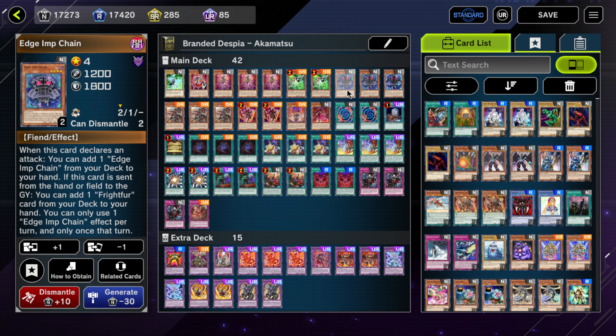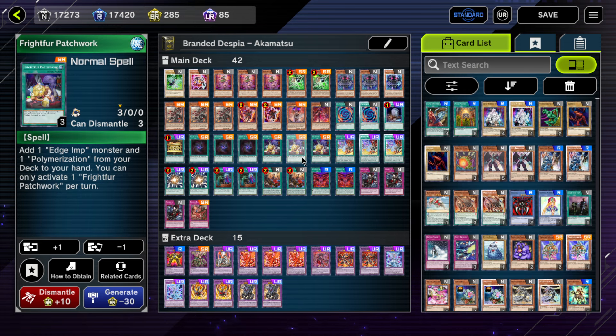I'm playing three Edge Imp Chain. Sometimes you do want to see it in hand, but it can be bricky, so I understand playing only two. Realistically though, three is fine — if you draw multiple, one can serve as an Allure banish. I don't really want to get into a situation where I have Patchwork in hand but no more targets in deck to search.